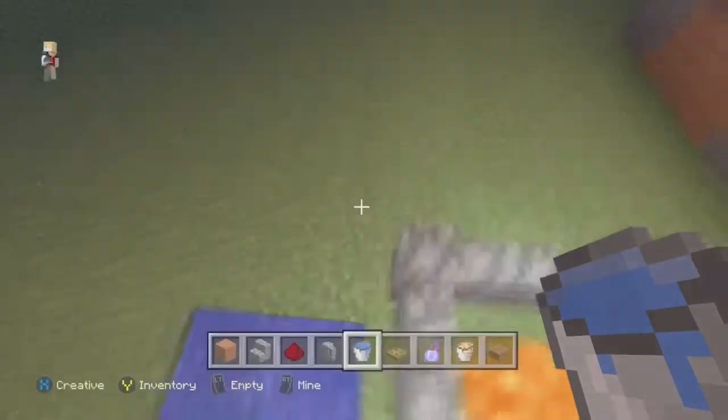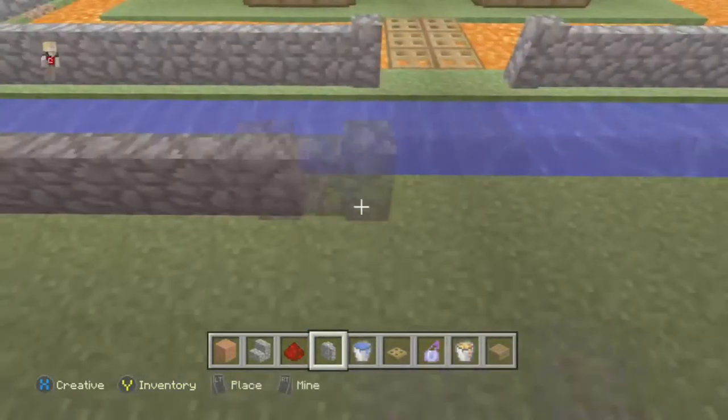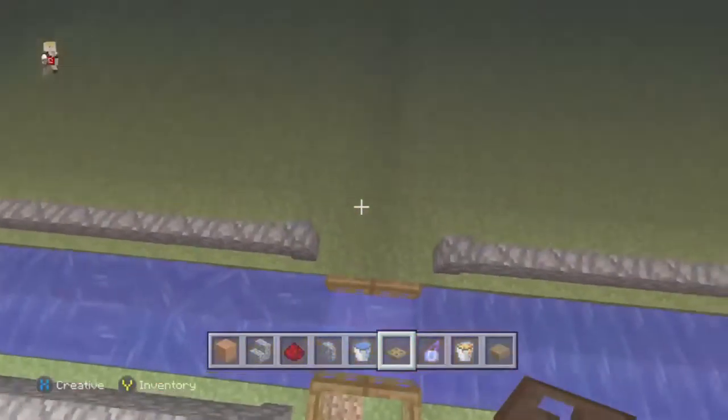Make sure the water lake is two blocks down, otherwise mobs will be able to jump out. Two blocks down, they will not be able to jump out at all. Build a wall around both the lava and the water so they can't escape without jumping onto the bridge — which will be down while you're safely inside your house.